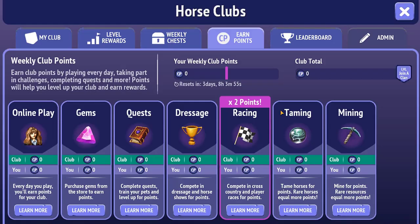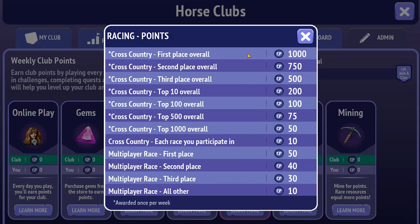There are double points on racing right now. For cross-country and player races: first place overall gets a whopping 1,000 points — that's crazy! Second place overall gets 750, third place gets points too, then top 10, top 100, top 500. For each cross-country race you participate in you get 10 points. For multiplayer races, first place gives 50, which is less — a bit sad since I'm actually better at multiplayer races. All others get 10, awarded once per week.